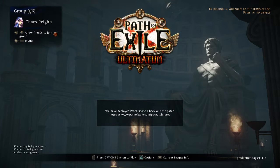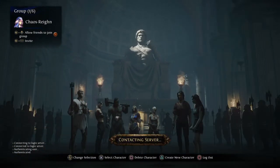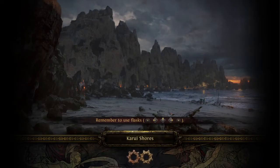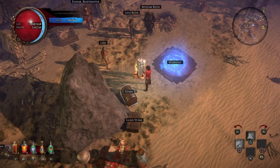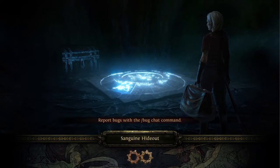Hey, what's going on YouTube, this is Chaos Reign here once again. I am showing you my Ele Hit type Raider. I have made some changes and kind of fixed up my resistances a little bit. They aren't perfect but I am one step away from being done with the build and being able to take it as far as I want.